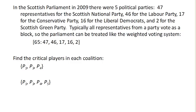In the Scottish Parliament in 2009, there were five political parties: 47 seats from the Scottish National Party, 46 from the Labour Party, 17 from the Conservative Party, 16 Liberal Democrats, and 2 for the Scottish Green Party. They tend to vote as a bloc, and so this can be treated as a voting system represented here.